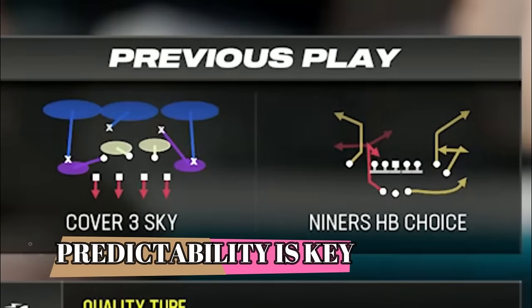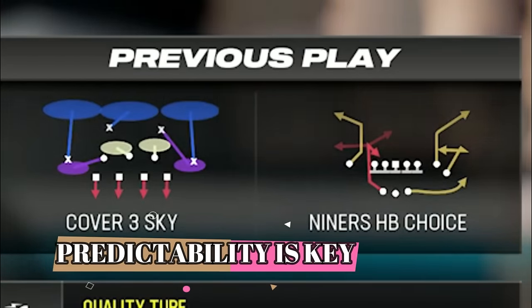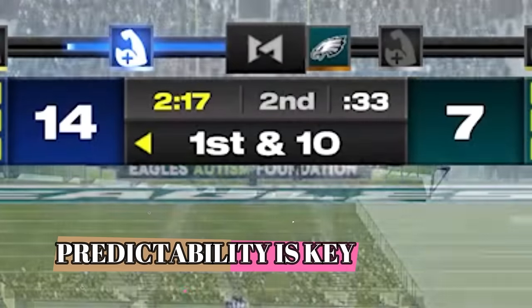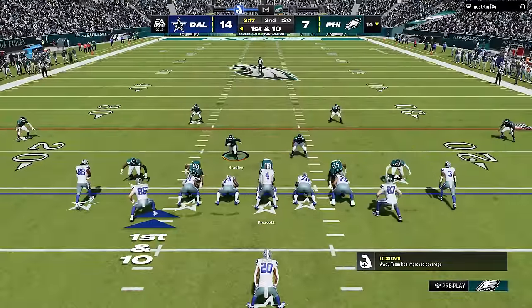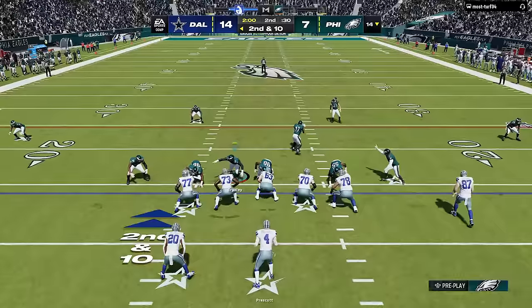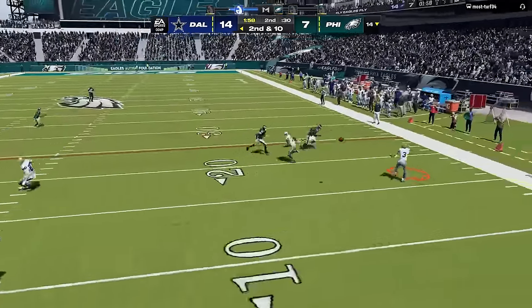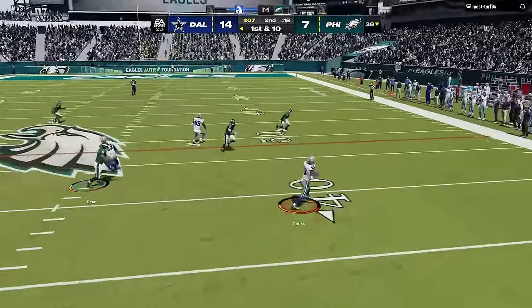This also highlights my next point about being predictable. If my opponent would have switched up his defenses more, I would not have been able to score so easily. I did score a little too quickly though, giving him the ball back with plenty of time. But since he has only passed once so far on 4th and 10, he is becoming predictable on offense as well. So I continue to play the run first, and now it appears I've stopped it enough to the point where he is going to be forcing himself to pass — which is a win for me.